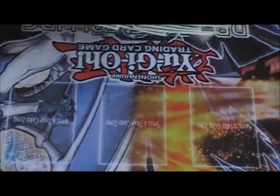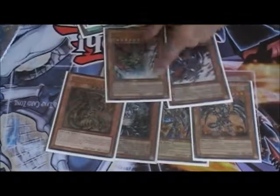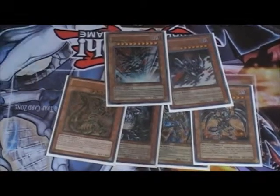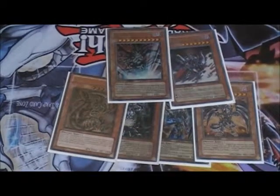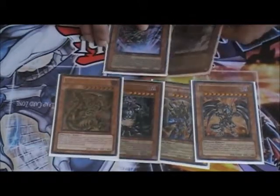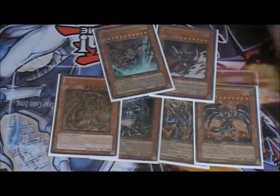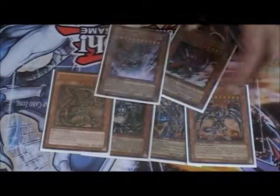For my boss monsters, I have Lyla, Chaos Wrister, Dark Armed Dragon, Darkest Metal, Gorz, and one Tragoedia. I really don't like running two Tragoedia because it makes the deck slower in a sense where you can't just drop a billion cards out of your hand and OTK them. So one is enough for me — you can always Maxx C into him, you can always draw him. He's just good to level-copy and make any rank monster you can basically.